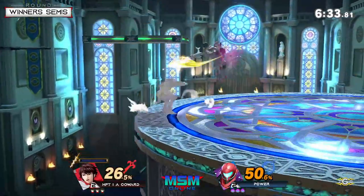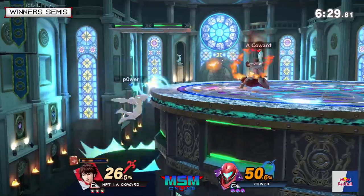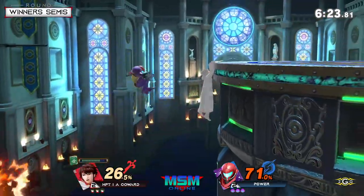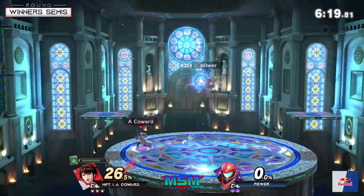Right here Power is fine with this counter pick — you can see he's just holding on to the platform getting some time to charge. It also has the wall to make his recovery a little bit better if he wants to use that wall jump. But I say that and he gets killed off stage.